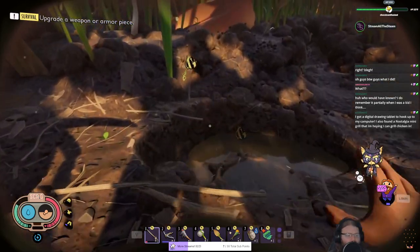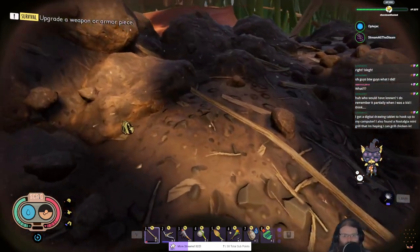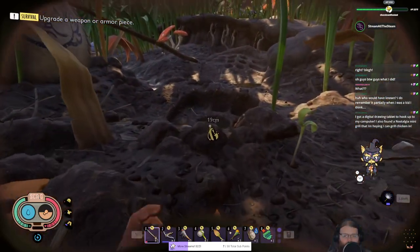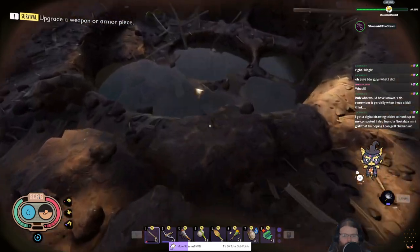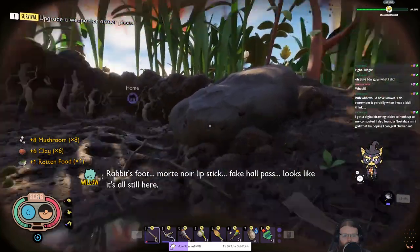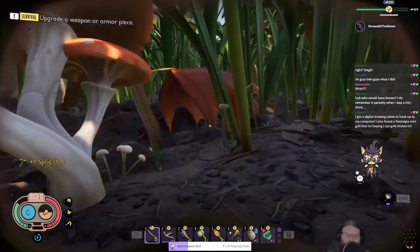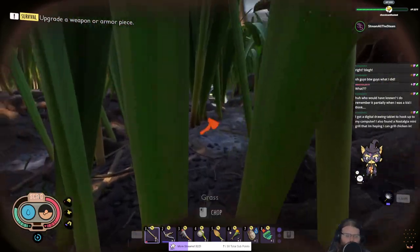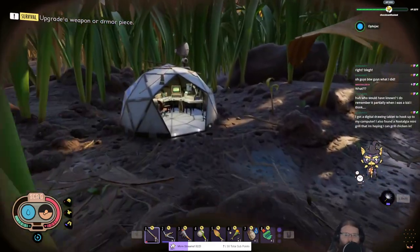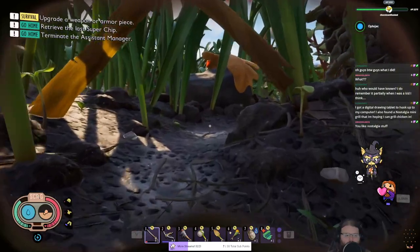You got a digital drawing tablet to hook up to the computer - that's awesome, they're a ton of fun even if I never use mine. You also found a nostalgia mini grill you're hoping to grill chicken in. So where was I - Dino Crisis 1 and 2 were both PS1 games. Dino Crisis 2 came out shortly after the PS2 came out but still did well. Capcom had a fallout with PlayStation around that time when the third game came out so they diverted it over to Xbox.